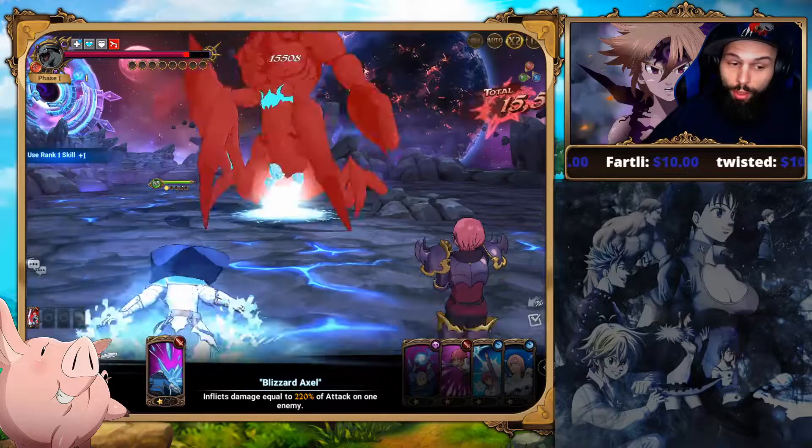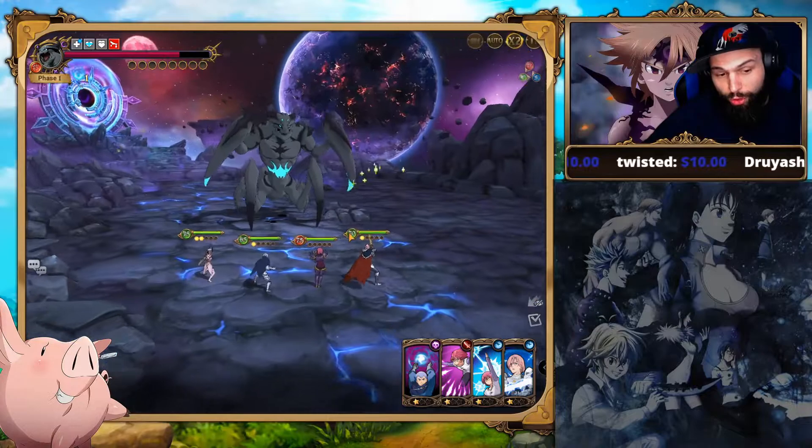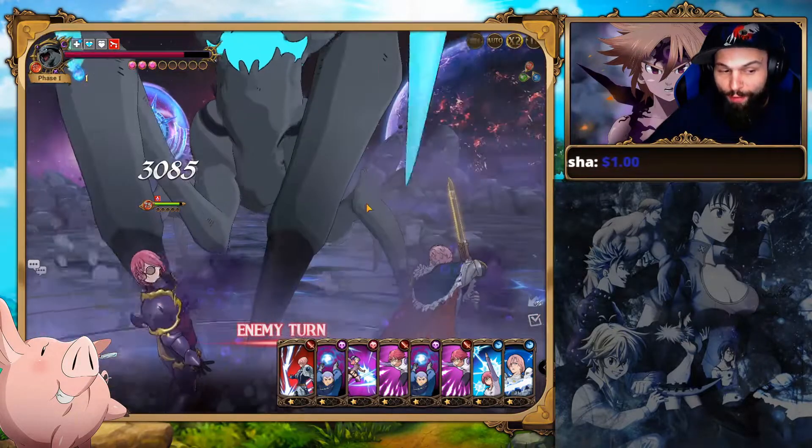We need to get Jericho cards on the second turn so that we can have her ult on the third turn and kill him before he ults. The reason for that is if he ults, he's going to kill us because we don't have any support.